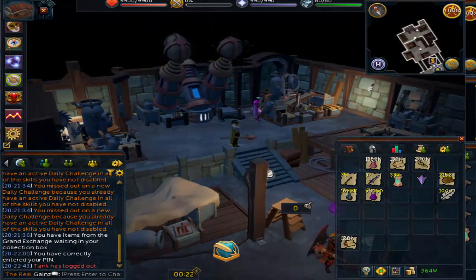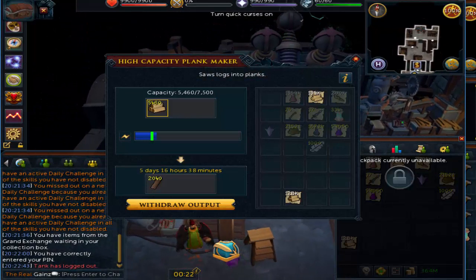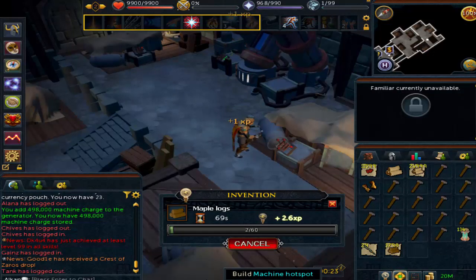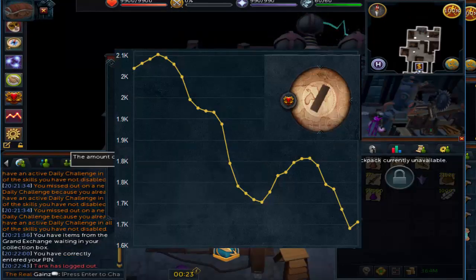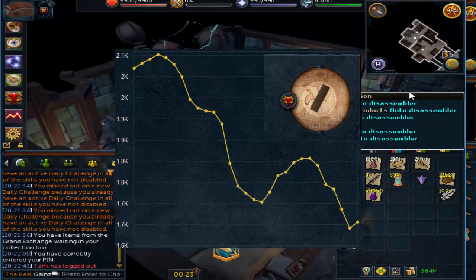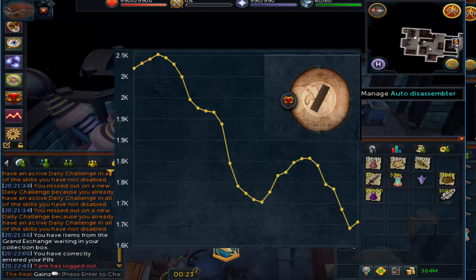I'm going with basically the shop items: Rune Two-Handers, Rune Skirts, Rune Plate Legs, and even Rune Plate Bodies — they're like 38k each or something like that. The good thing about the Auto Alching Machine is that you will always get the same amount of money back. Whereas with the Plank Maker, planks will eventually crash a bit. In fact, they've already crashed about 15% — they were 2,000, now they're about 1,700 each. Mahogany logs stayed roughly the same, which isn't too bad. You profit just about 1,000 GP per plank, not counting the charges you have to use.